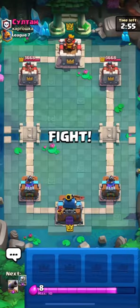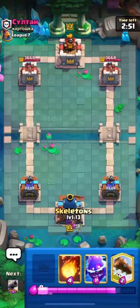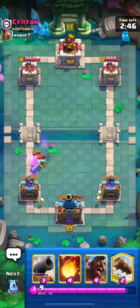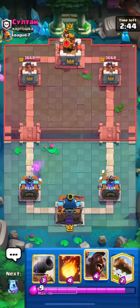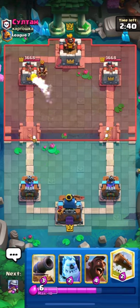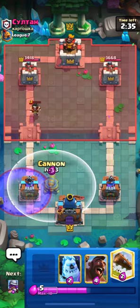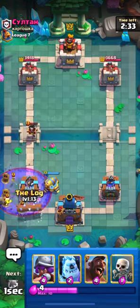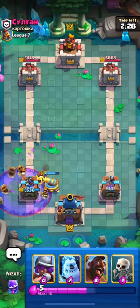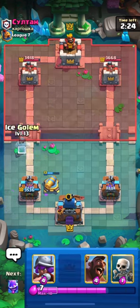Here I'm in my next match and this match is from Path of Legends. He's just starting from the bridge with his Goblins and I think we can stop it using our E-Spirit. I will Fireball his Electro Dragon — nice. This is a Graveyard deck, and I will be using my Log here. His Electro Dragon will get one connection on our Cannon and Princess Tower — overall a good defense on our part.